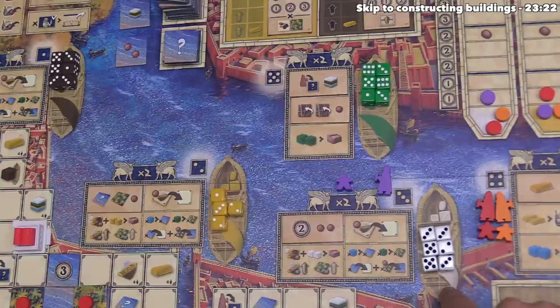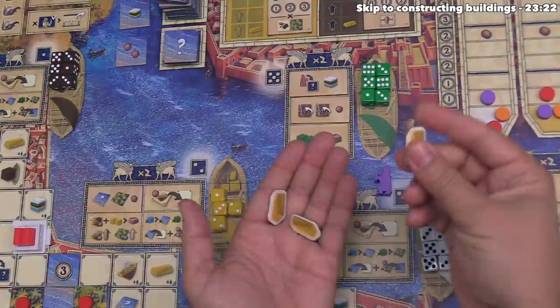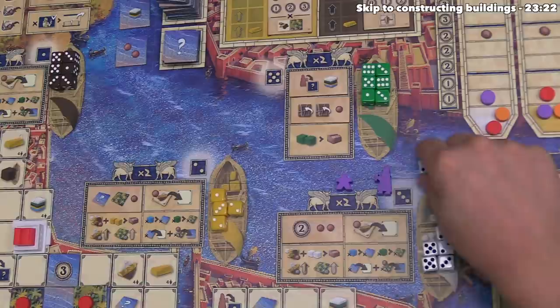There are no fours or sixes here that could send us to the port district. There is an expensive option: whenever you take a die and move your architect, instead of sending them to the matching district, you can spend a gold back to the supply to send your architect to any district of your choice. We could spend a gold to go to the port, but I think we just want to stay in the third district — there are three threes, so let's take one. Our architect stays in district three and we've gained a white resource.